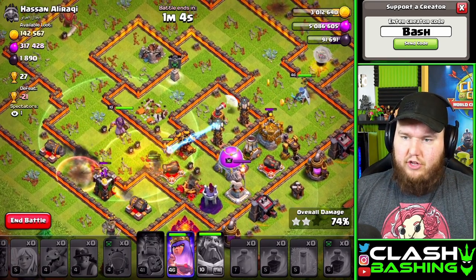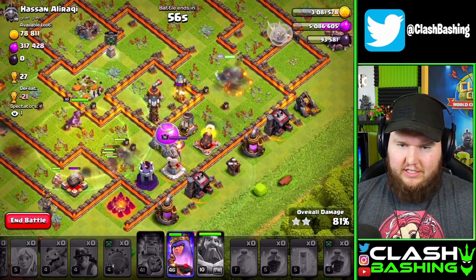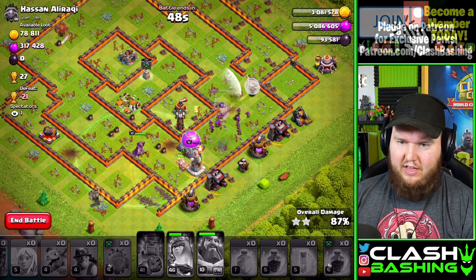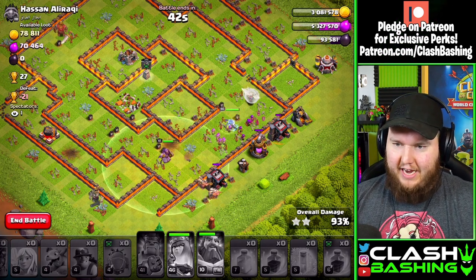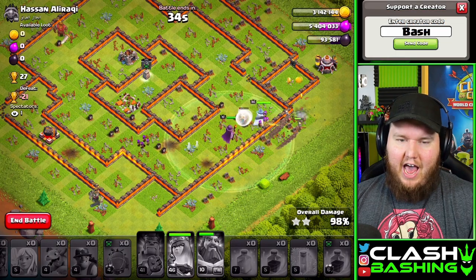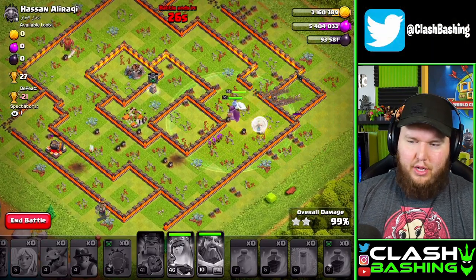Let's throw a heal through the storage area. Queen's walking through the backside and we should clean up all this loot no problem. That's GGs — that's all you've got to do. We get three stars, which means a star bonus. Oh, I wanted to play the Town Hall 12 today but the builders were still going after Hammer Jam. Wait — who missed that cannon? The King crushed everything around it but somehow missed the cannon.